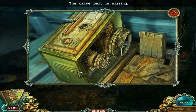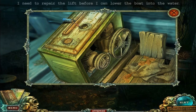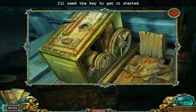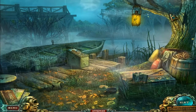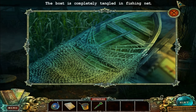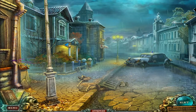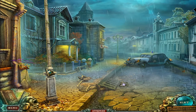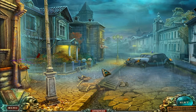The dry belt is missing. I need to repair the lift before I can lower the boat into the water. I'll need the key to get it started. The boat is completely tangled in fishing nets. I still have to go to this side and see what happens. This is the police station — I have to talk to the sheriff. And then I'm going to solve the puzzle in that lock with many keys. So I guess I'm going to be doing that next time. Thanks a lot for watching.